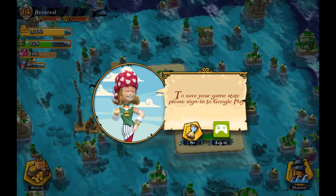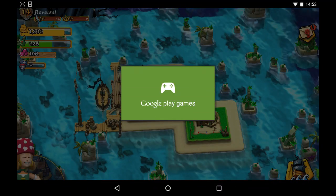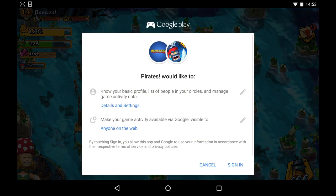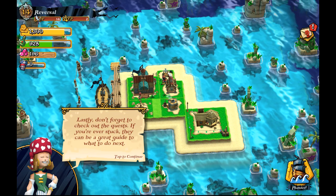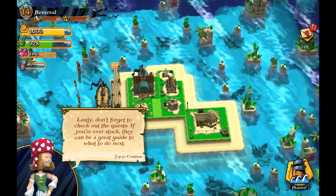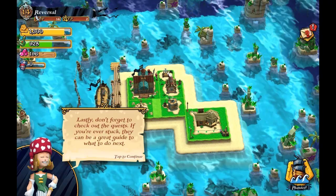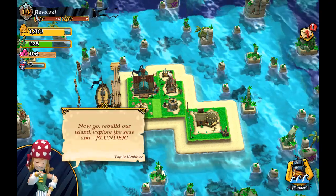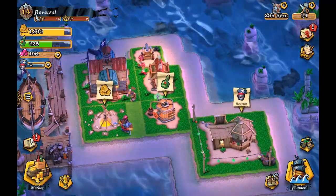To save your progress, please sign into Google Play. Let's go ahead and do that. I actually do quite a lot with Google Play. Welcome, Reversal on YouTube — I'm level 20 on Google Play, and this game is going to give me more experience? I'm all for that. Don't forget to check out Quests — if you're ever stuck they can be a great guide about what to do next. I actually do like that — a Quest system. We can zoom in now — nice. And it's like night time here. Look at this, this is beautiful.